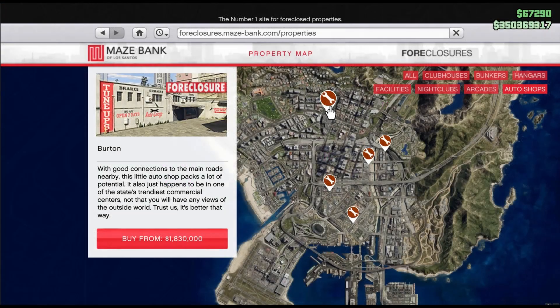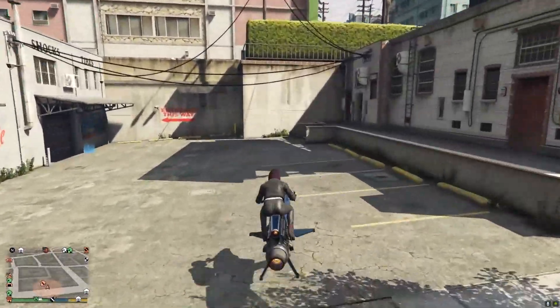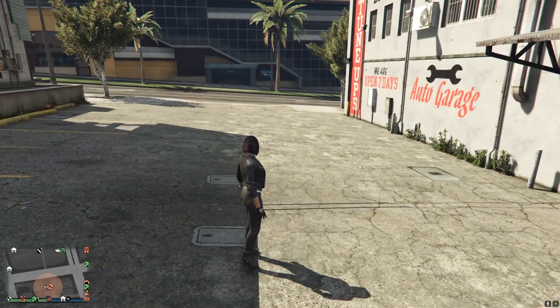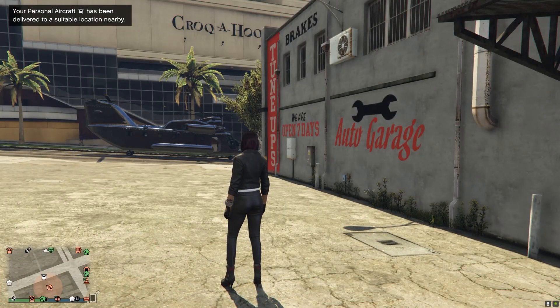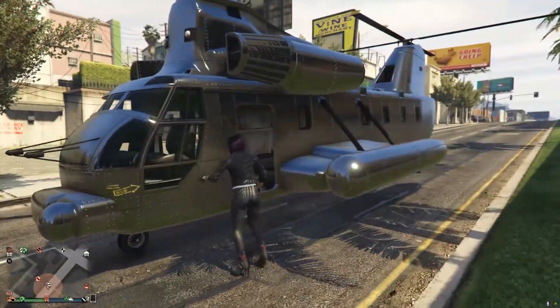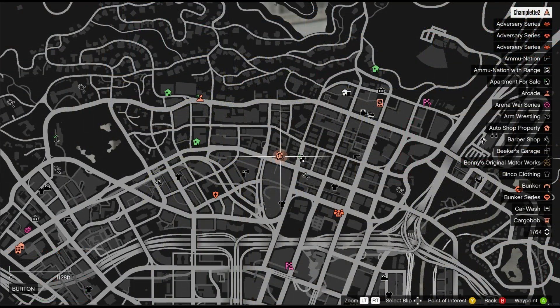Now let's look at the Burton Auto Shop with a regular starting price of $1,830,000. There is excellent parking for large vehicles or helicopters right here by the garage door with easy access to a major road. The only slight negative is that it does add a custom shop to the map, but it's so close to the LSC in Burton that it's really not much of an advantage. This is definitely my favorite auto shop — I really like that it's not far from my 8-bit arcade and my downtown Vinewood nightclub, and all the executive offices are nearby too. Most importantly, this is the most centrally located auto shop on the map, so you should have the best average time for customer deliveries and KDJ missions, which could take you almost anywhere.